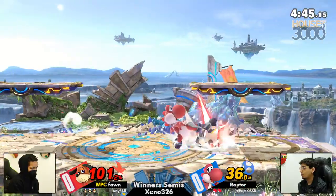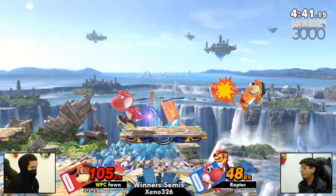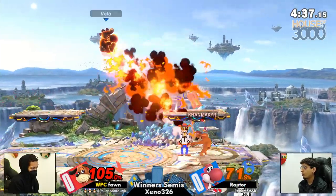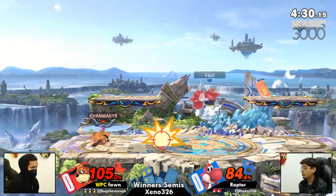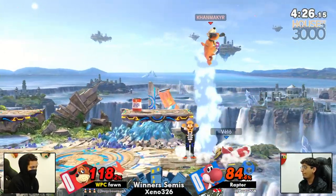You mentioned forcing Raptor to double jump early — that is such a huge factor in this matchup. Yoshi is so difficult to edge guard because of that super armor and the space he can take with egg toss. But if you're able to take away those resources without even having to commit to going offstage, Fawn is looking really good in this matchup right now.